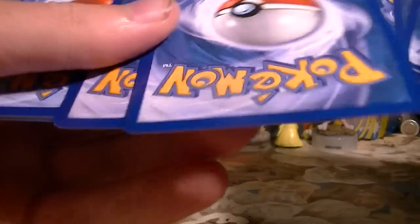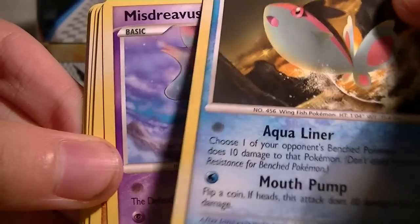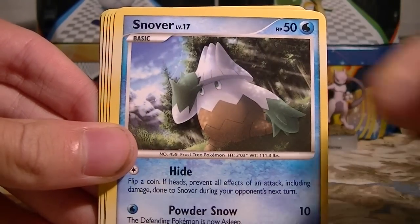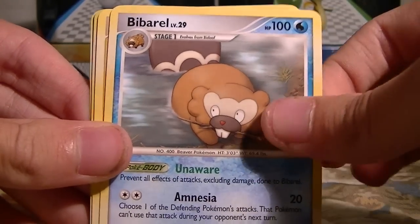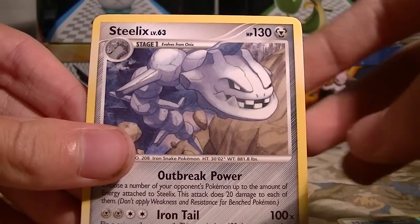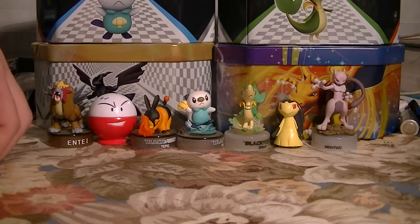Okay, last Stormfront pack. We got Finneon — looks like it has a little dent on the top, whatever. Misdreavus, Larvitar, Onix, Snover, Energy Switch, Bibarel, Electrode, Machamp Reverse which is a Rare, and a Steelix. So that's nice — two Rares from one pack. Can't complain.